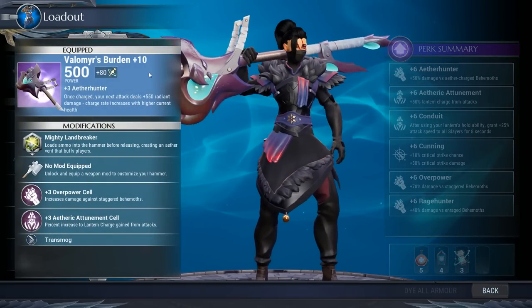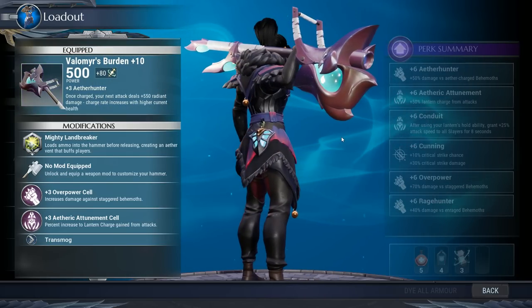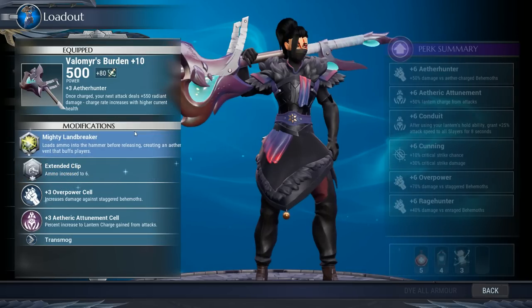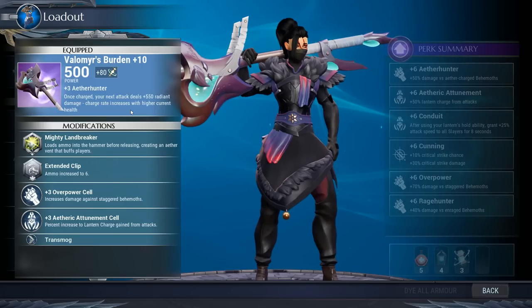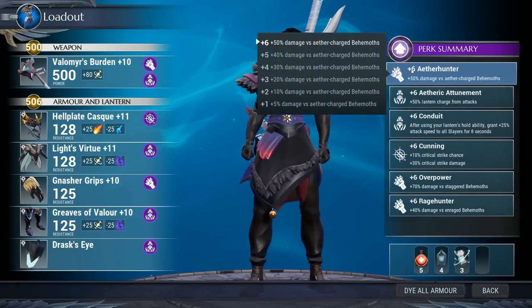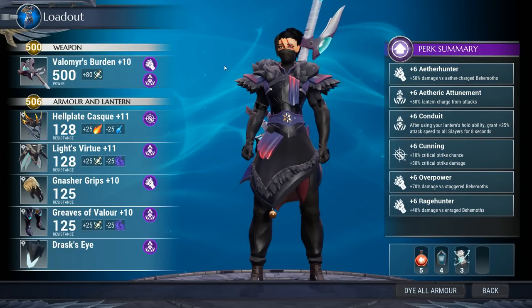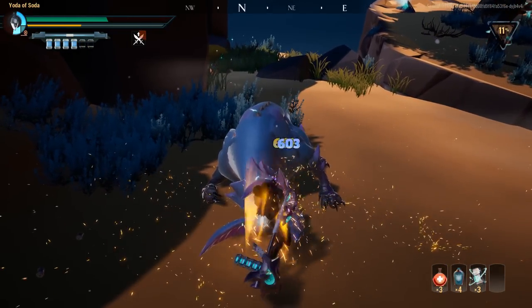Finally we have Radiant, and we're using the Valamere hammer. It has plus three Ether Hunter, and since Riftstalker and Shroud — the only two umbral behemoths — are almost always charged, you get a lot of mileage out of Ether Hunter. It also has great cell slots and a passive dealing 550 bonus radiant damage periodically. The armor is the Hellion helm, a Kiri chest, Nasher gloves, and Valamere boots, giving plus six Ether Hunter, etheric attunement, conduit, cunning, overpower, and Rage Hunter — maxed out across the board, equating to big damage.